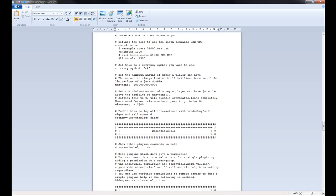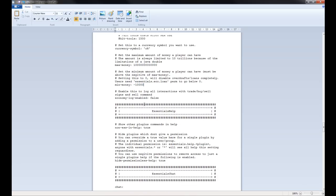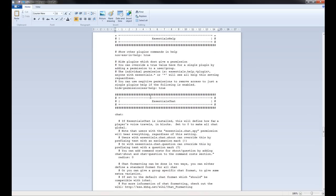The minimum amount of money is negative 10,000 — so if you want to allow loans, this is the amount that money can be negative. Essentials Help — pretty self-explanatory, just whether or not people can use the Help commands.